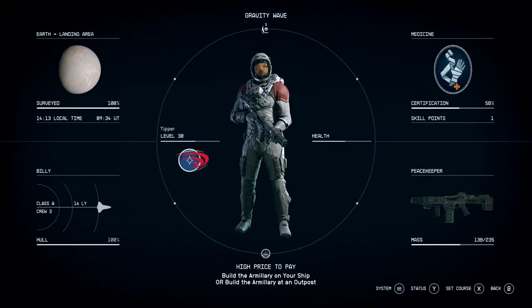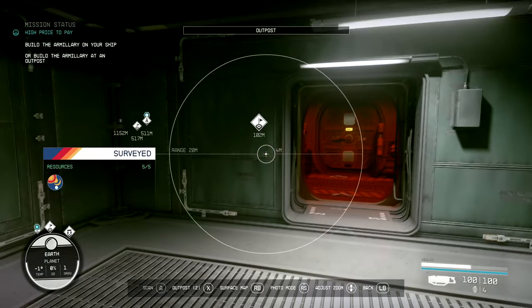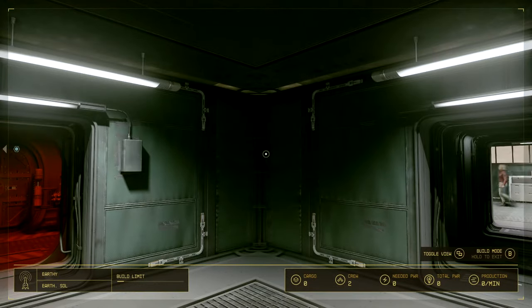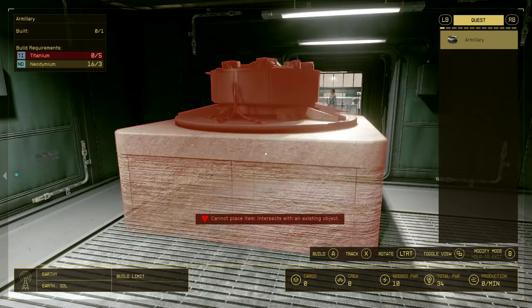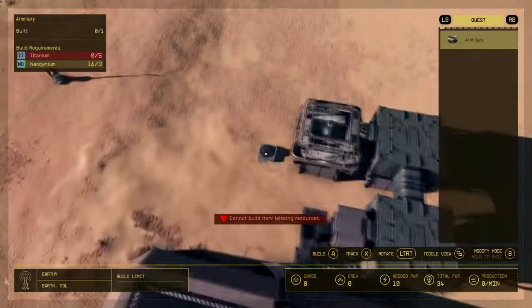I'm going to start with the outpost. Just go into regular build mode. When you click to add, there's a new section that says 'quest' — wasn't there before. I don't know if there are going to be any other quest items, but you can just build it anywhere in your outpost; it doesn't need to be in buildings or anything.